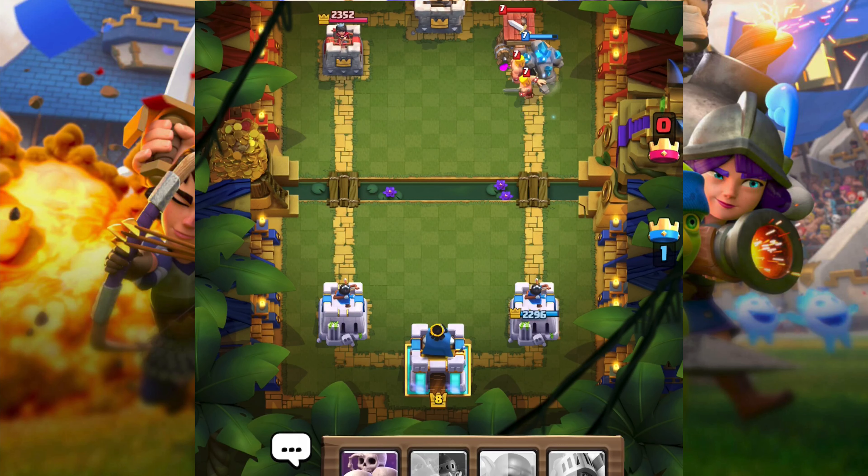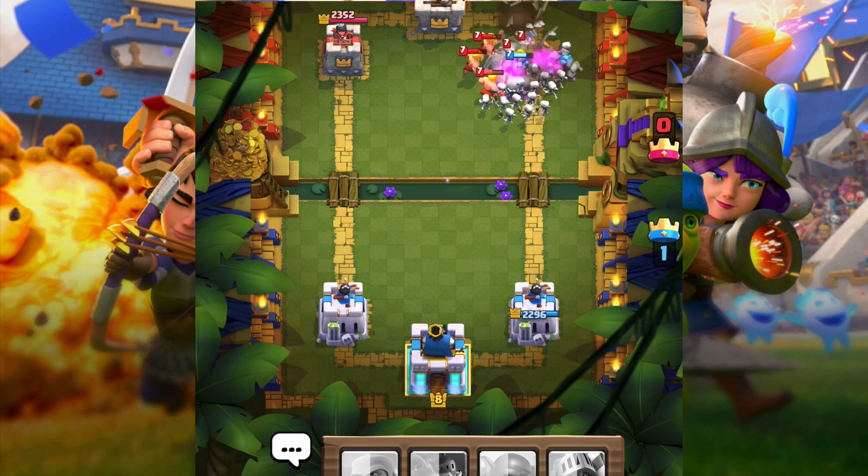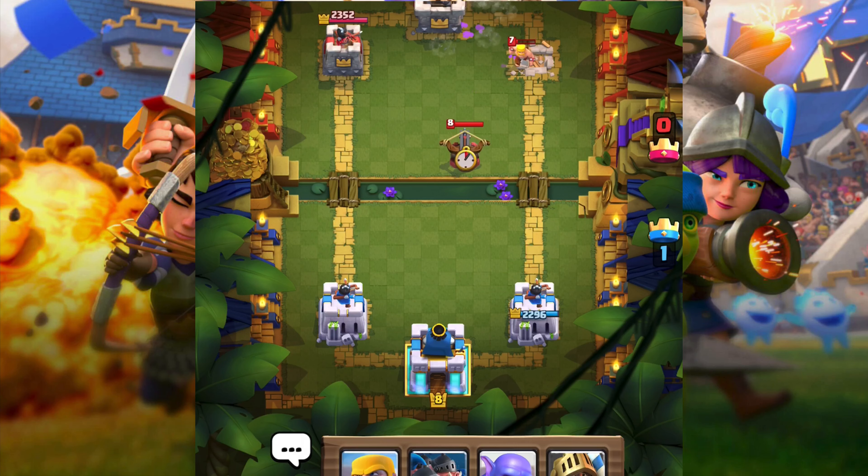They're gonna attack the barbarian hut — take that and take that. I'll put a skeleton army, I think my golem needs some help. Took out the barbarians, there's only like one barbarian left with all this health.